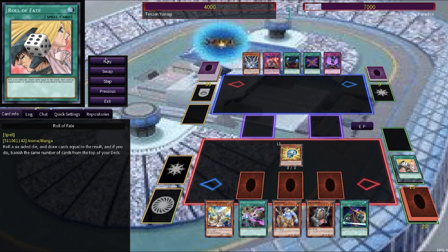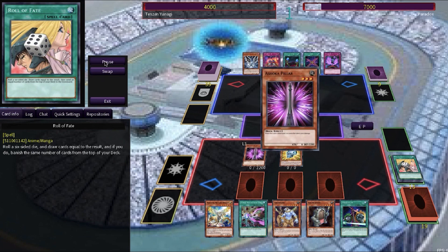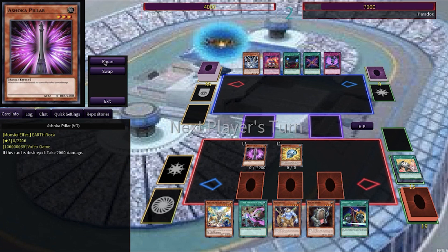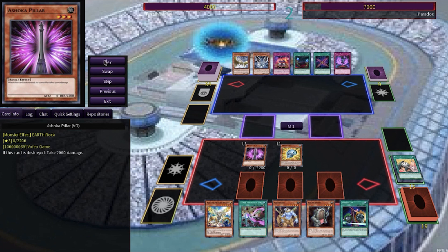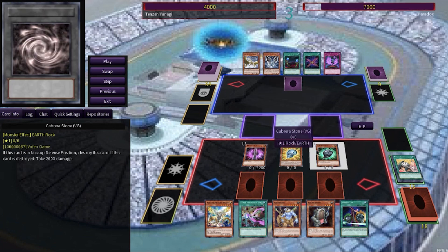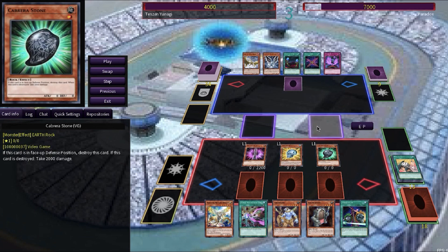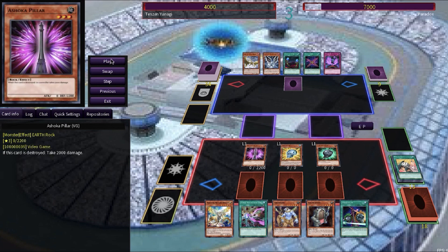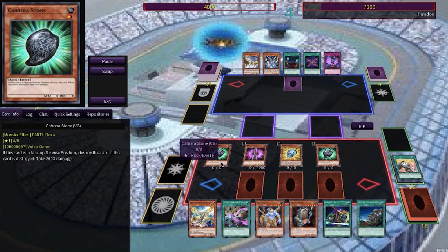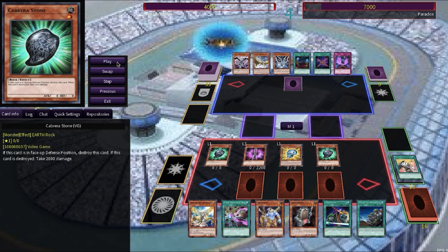Crystal Skull will now special summon the Ashoka Pillar in attack mode — even though it has 2200 defense, he fears absolutely nothing. Paradox could synchro summon here and one-shot Tenzin with the Malefic Rainbow Dragon, but he simply sets a card face down and passes turn. Meanwhile, Crystal Skull gets the Cabrera Stone out of the deck. He has the trio — the very dangerous trio that he has built his entire deck around trying to achieve. Crystal Skull activates again, grabbing the Cabrera Stone before ending his turn.